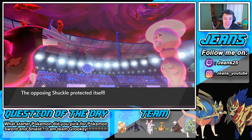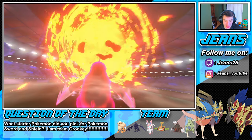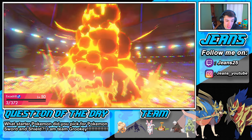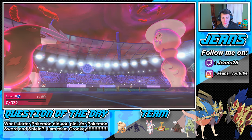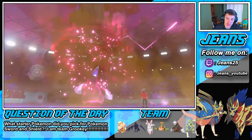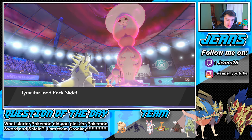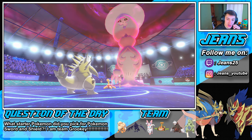Shuckle uses Protect — that's why you have no friends! Max Quake comes out and takes out Excadrill. We get a free hit on Hatterene — a nice little tap. She's fine because we're now toxic'd. I think Hatterene has one more turn. There goes a Rock Slide — Protect by Shuckle.